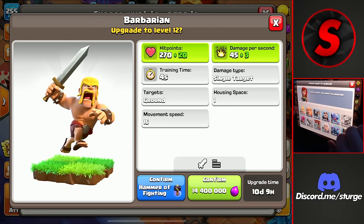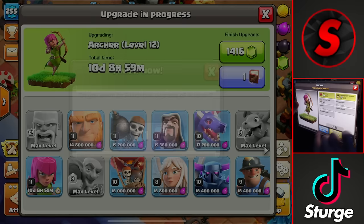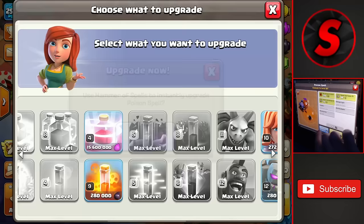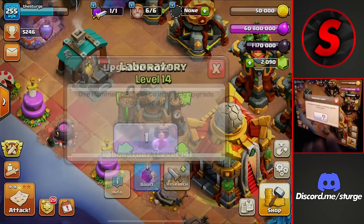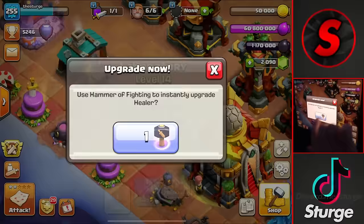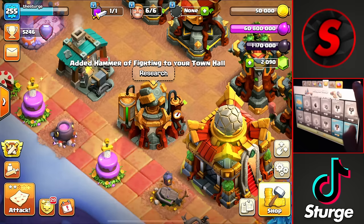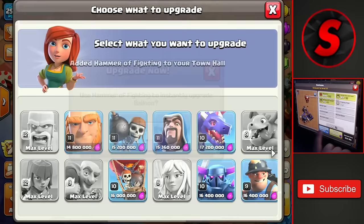We'll upgrade the lightning spell up to level 11 at 14.8 million elixir and use a book of spells to complete that up to max level. We'll head over to the barbarian and archers and upgrade these for 14.4 million elixir apiece — using the book of fighting on the barbarian, and the archers up to level 12 as well. We actually have a bunch of hammers we can use — the poison spell up to level 10. I bought all the hammers just to have them available. The next one is the healer, using a hammer of fighting to get that up to max level, and the balloons — upgrading them up to level 11 with a hammer of fighting.